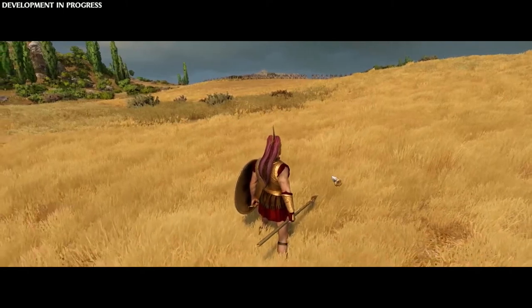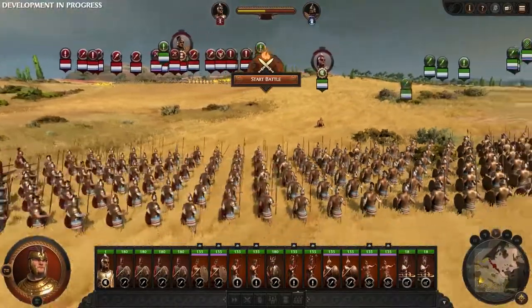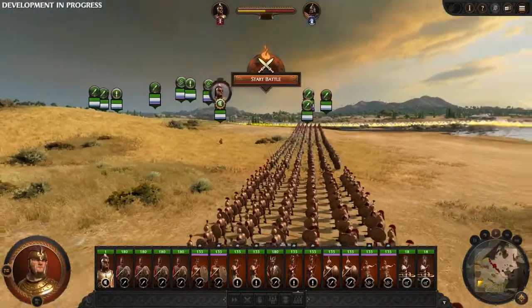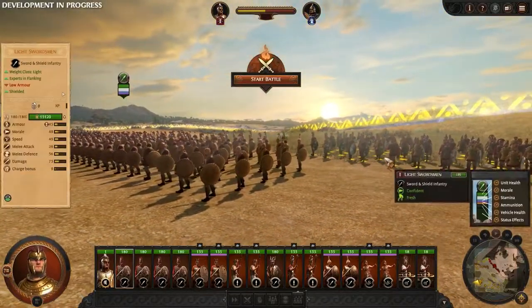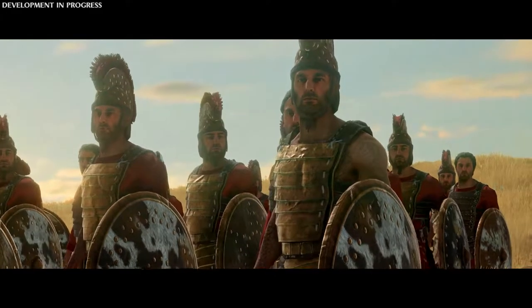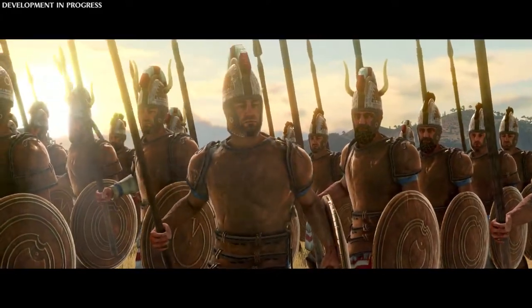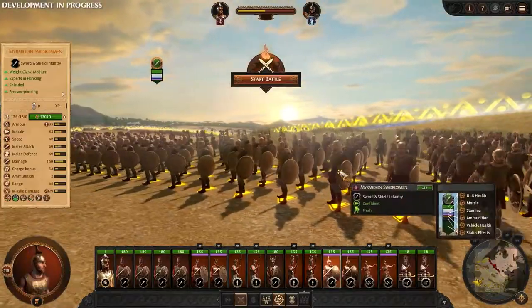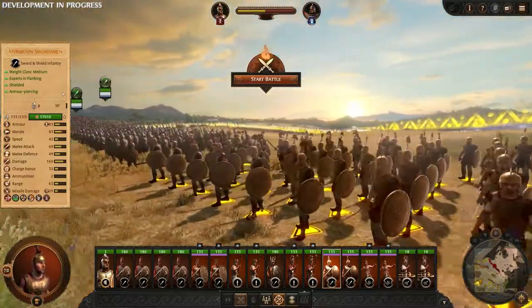The battlefields of Ancient Greece were predominantly infantry focused. War horses on the battlefield were scarce and mainly reserved for chariots. We've designed greater distinction between the infantry classes to promote greater dynamic interplay. Infantry have three weight classes — light, medium, and heavy — and the differences between them are accentuated from previous Total War titles. We have that full range at our disposal, forming up the anvil we want to hammer Hector's forces against.